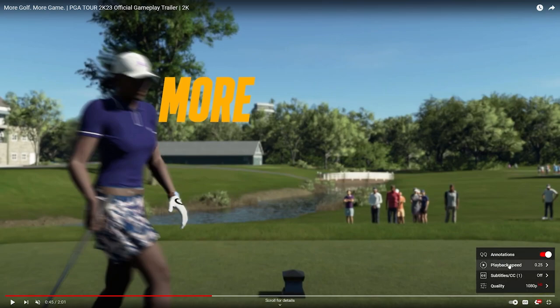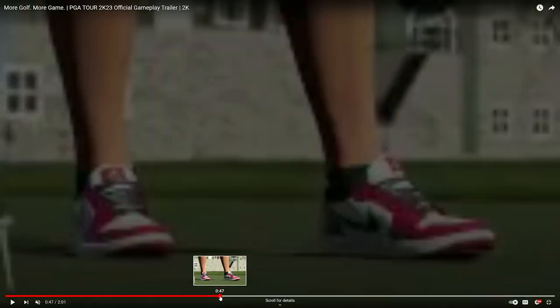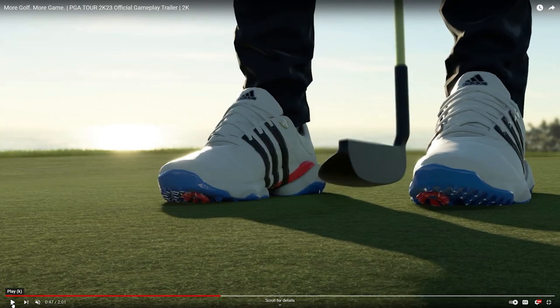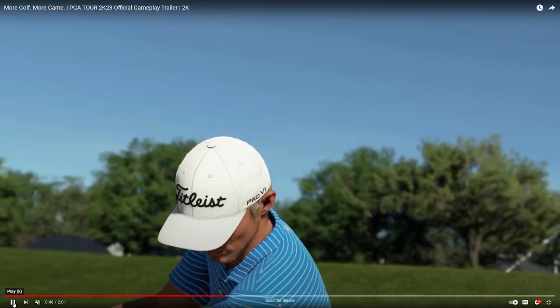We flash into more My Player apparel. We got the Jordan hat, Jordan gear, and then Adidas — hard to make out the putter. There's a Callaway golf ball clearly visible. Then Jordan shoes, a Skechers hat and shirt, and a Titleist Pro V1 hat.